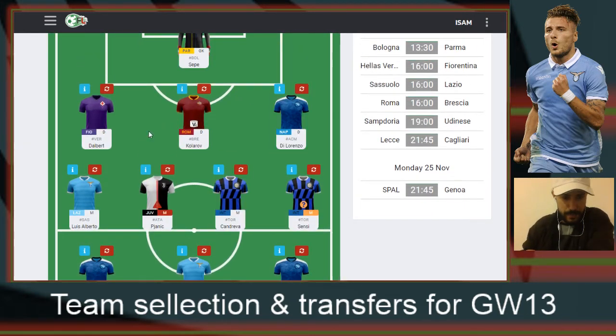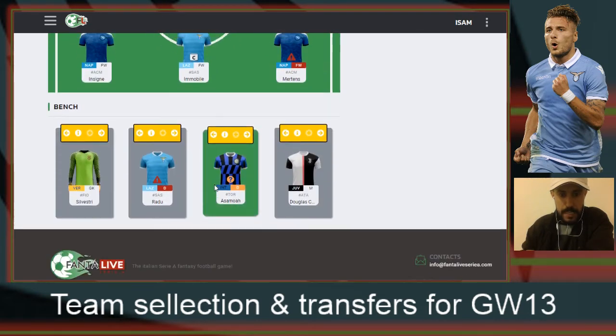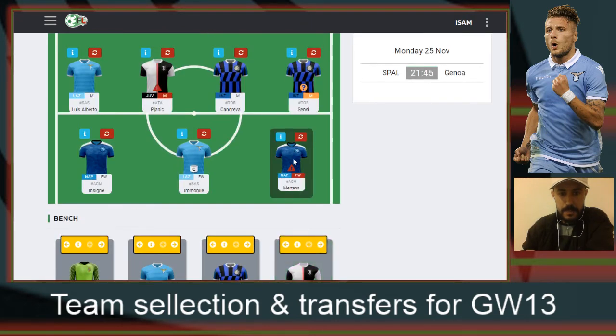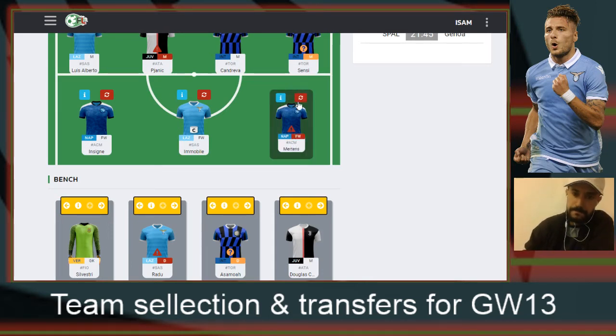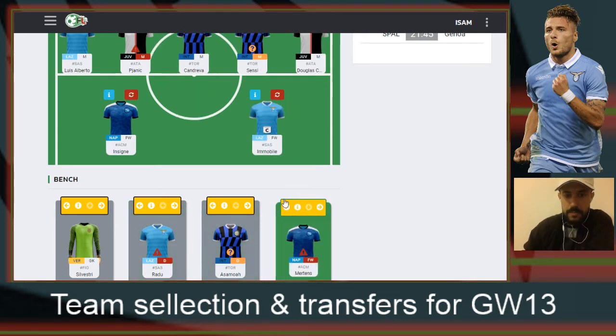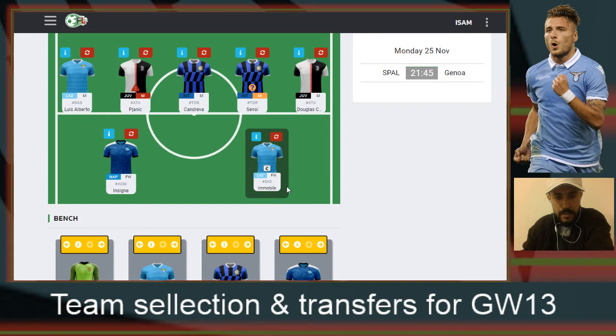With regards to my defenders, I'm going to start with Dalbert, Kolarov, and Di Lorenzo. This leads me to use Douglas Costa in the lineup instead of one of my attackers, which is Mertens since he has the red rectangle. So in this case I will be having five midfielders and two strikers, which are Insigne and Immobile.